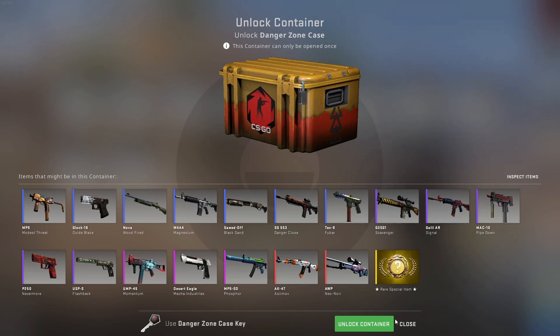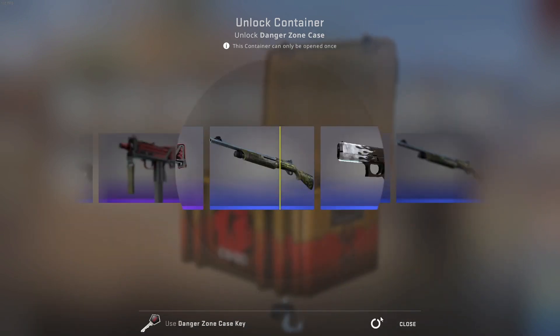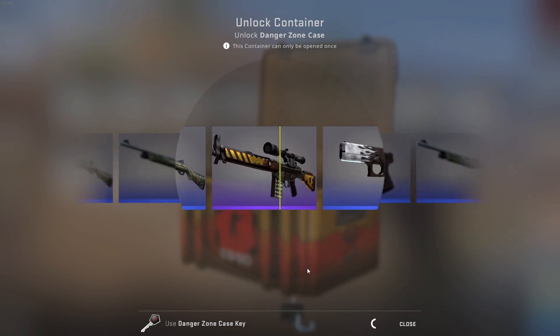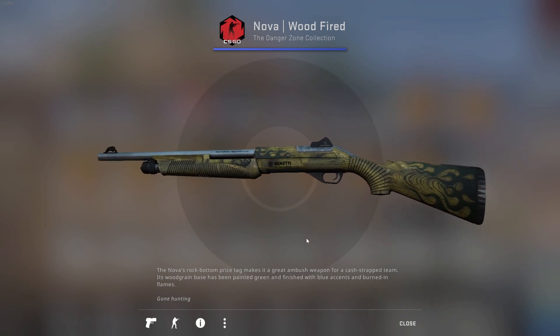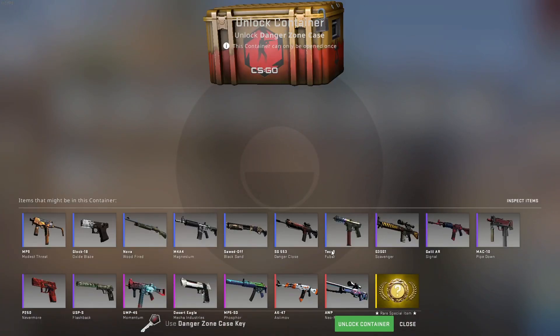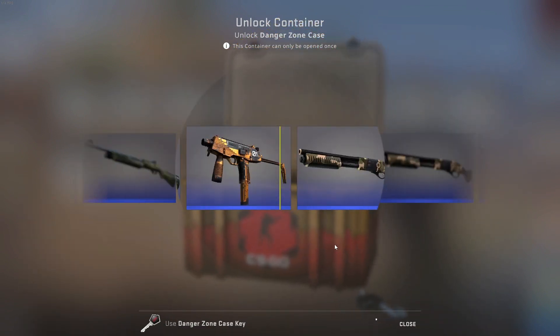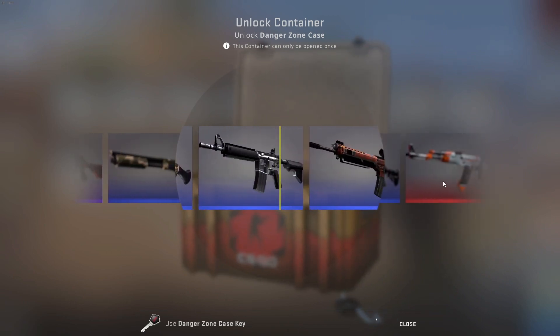Let's open up the first one — 3, 2, 1, come on, give us something good. First case lock? Maybe. Nope, we got a Nova — Wild Fire in minimal wear. Give us something else than the blue, please, maybe just purple. Can we build it up?